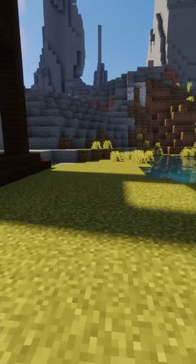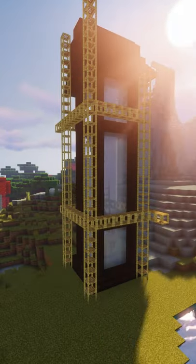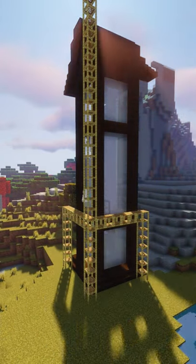It can be really hard to build tall structures, so if you get a lot of scaffolding and use it on your next build, it can make leaving and coming back much easier, as well as help lower the time spent breaking leftover blocks.